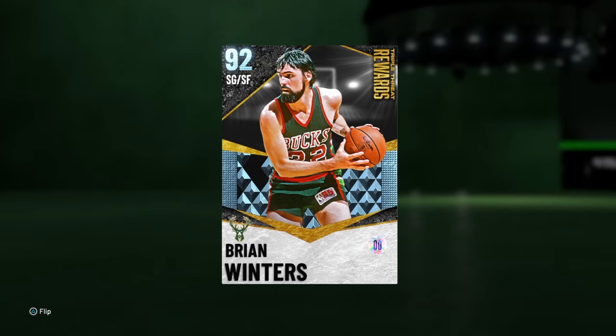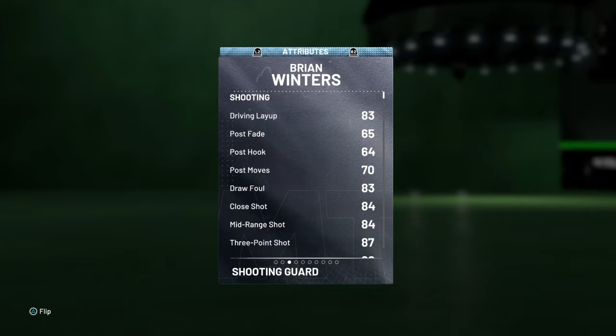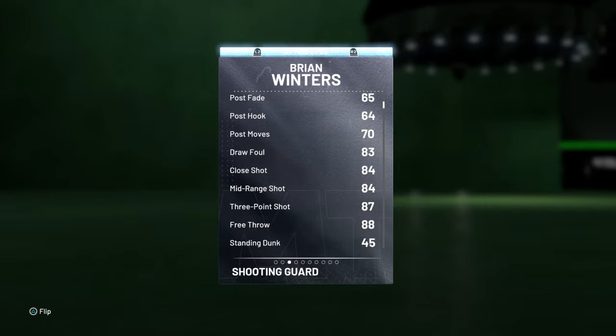Brian Winters, shooting guard, diamond 92 overall, he's 6'4. Let's look at the stats, but I got to do a gameplay on him because I ain't seen no gameplays on him and he's actually a pretty solid card in my opinion. We got 83 driving layups which is solid — the post and he's a shooting guard.